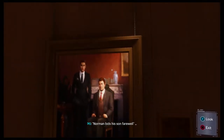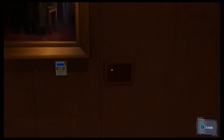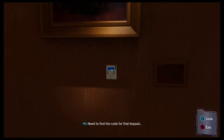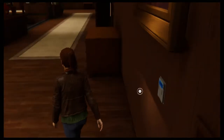What's behind here? 'Harry, love from Europe last year.' There's a keypad behind the family portrait - Norman must like spy movies. We need to find the code for that keypad.